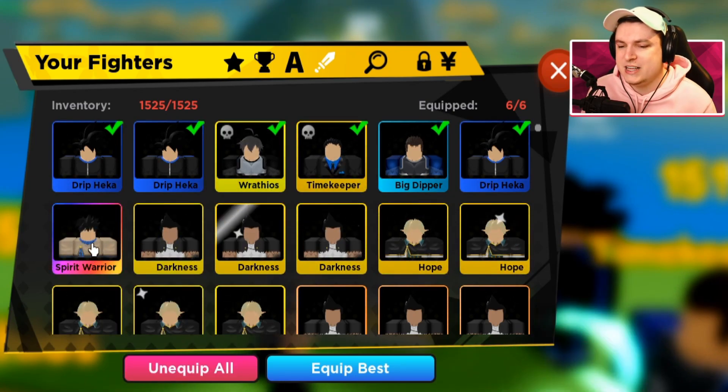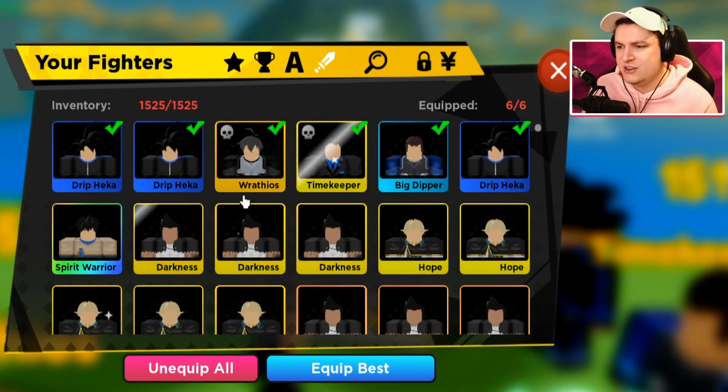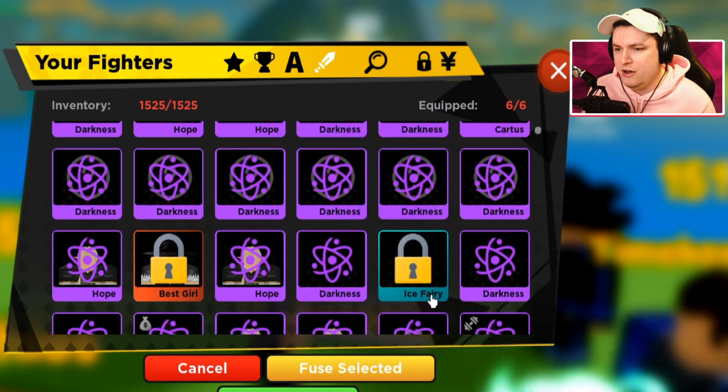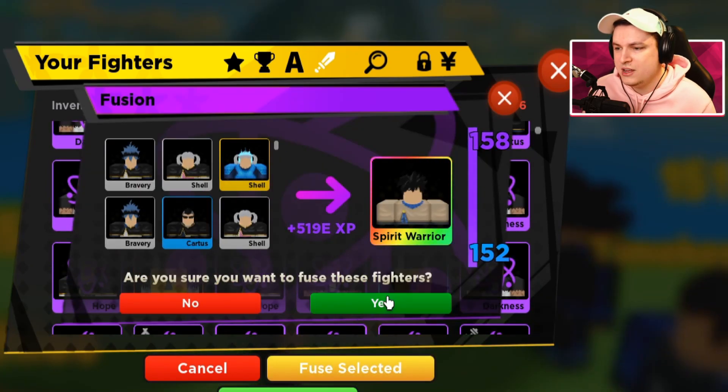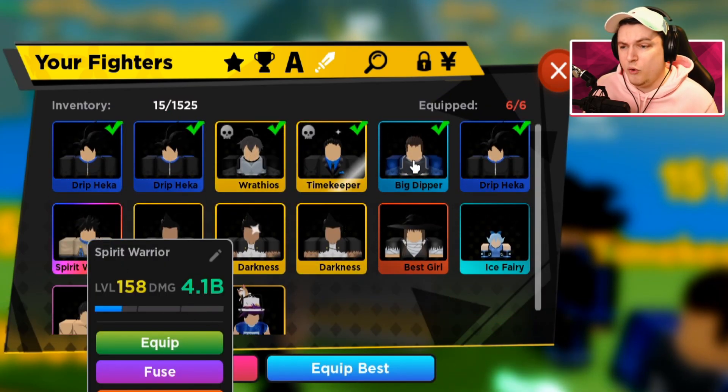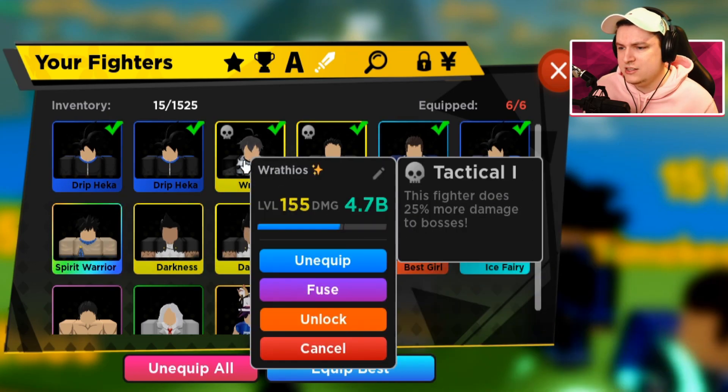So I'm just going to go ahead — we're going to click Fuse, click All Unlocked, and fuse a bunch into that. We're going to get to level 158 in one go. Oh wow, that's crazy. Now he's 4.1 billion damage. That's insane. That's not my best unit, but he is still pretty good.